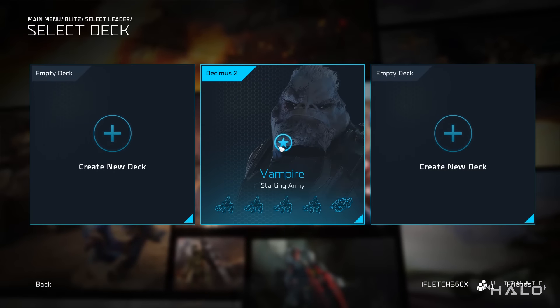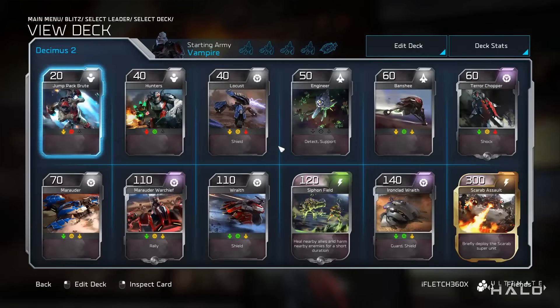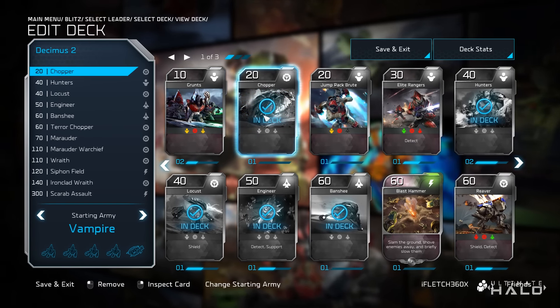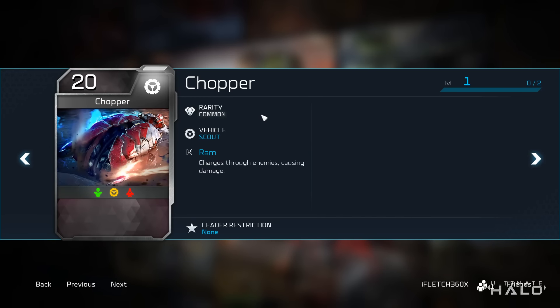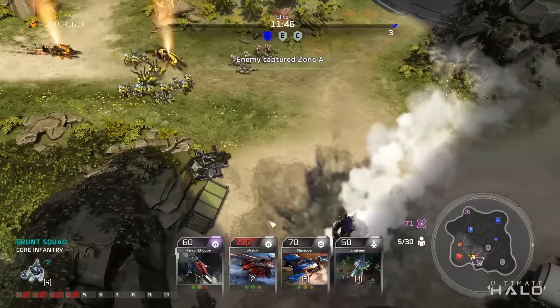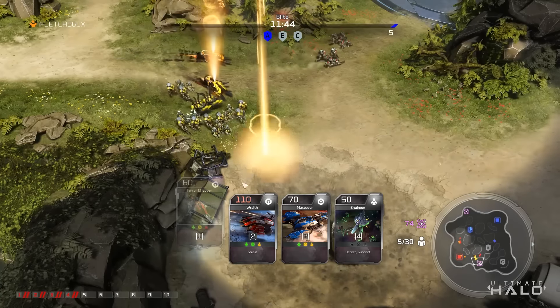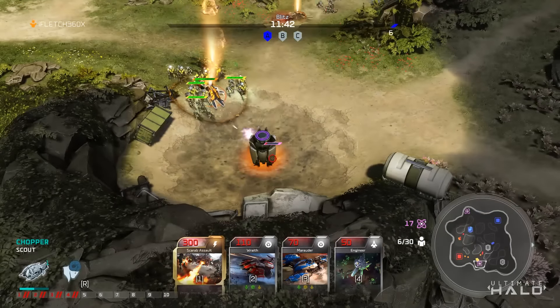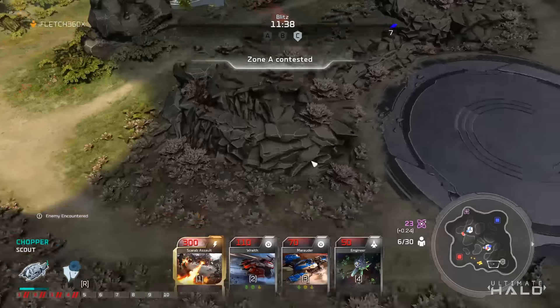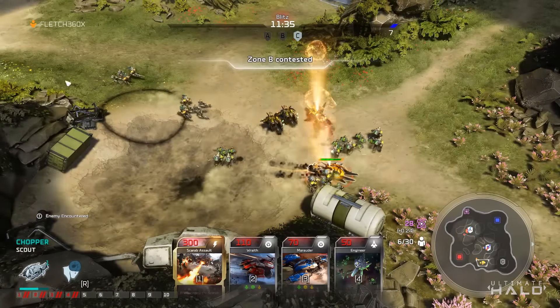First of all, it starts with your deck setup. It's all about the balance between cost efficiency and unit flexibility. Without going through a full deck, you need a low cost card such as the Jackrabbits or an ordinary Chopper to get you around. In the game, these will allow you to quickly dart around the map and give you the edge over infantry, who are small and slow, and air units, who are fast but cannot actually pick up energy from above the ground.